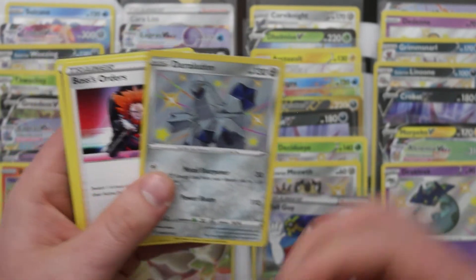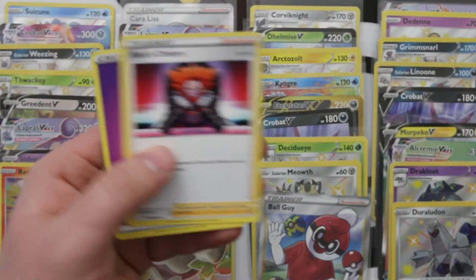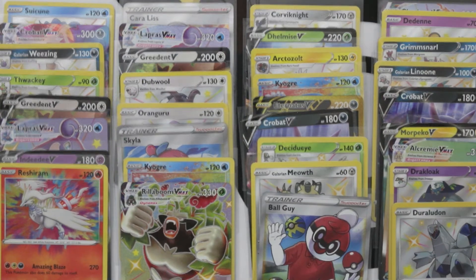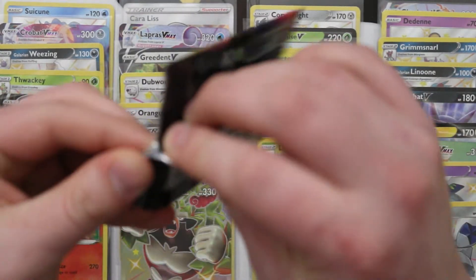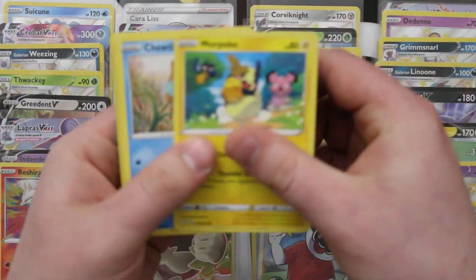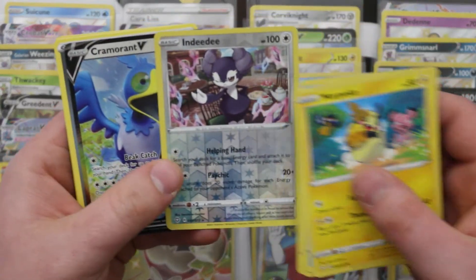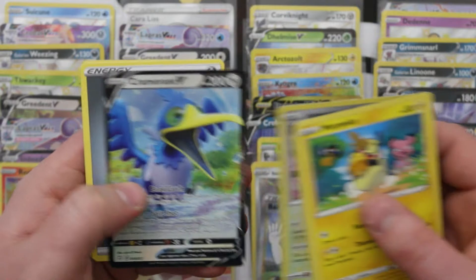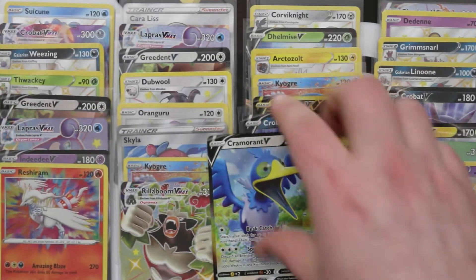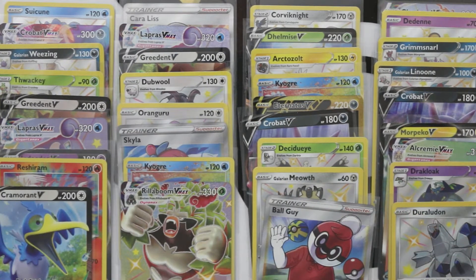Shiny Duraludon — what a strange Pokemon. And we're going to get something else good — a Cramorant V just from the main set, but hey, we still need those. We will take those still. I'm going to do a quick bit of reorganizing and then we'll come back to open more packs.